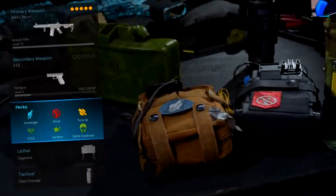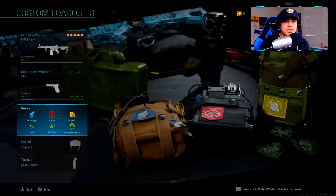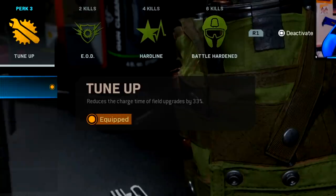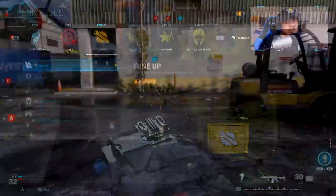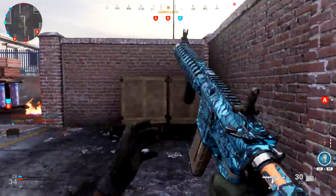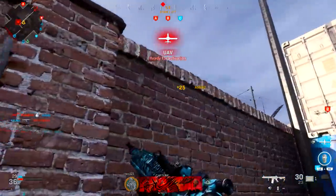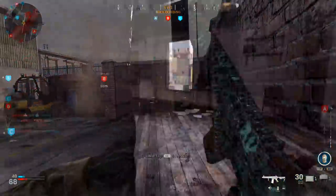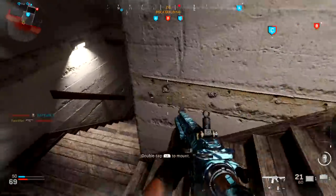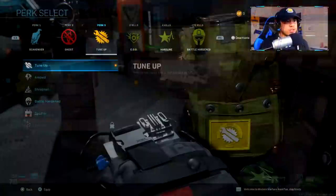For my third perk I'm using Tune Up, so I can earn my field upgrade 33% faster — it reduces the charge time of field upgrades by 33%. I actually tested this, and the reason I'm using it is because I highly recommend the Dead Silence field upgrade. That will keep your footsteps totally silent — enemies will not be able to hear you. You'll earn your field upgrade in literally a minute or less depending on kills, since each kill goes towards it.